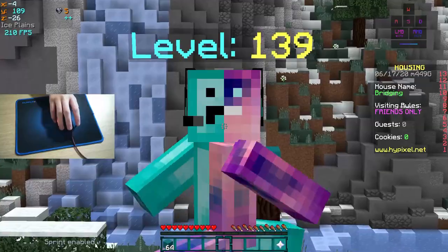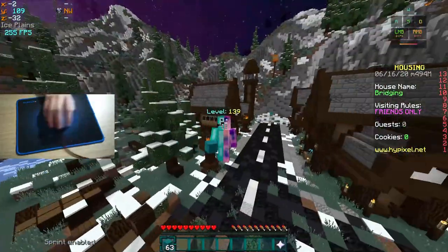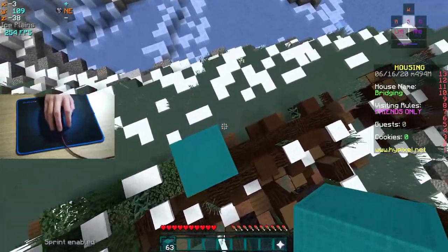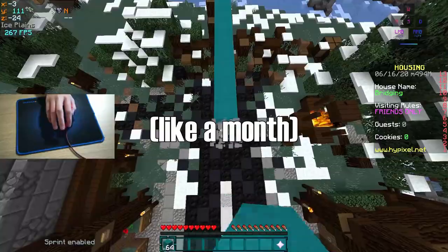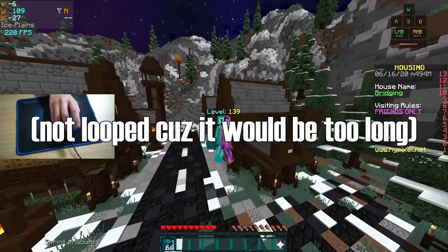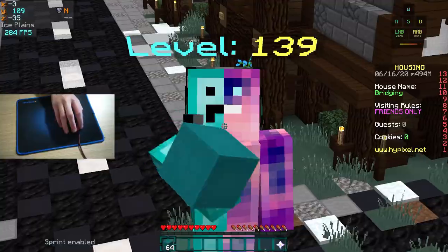So this is a lot to remember — how should you practice? Hypixel housing is a pretty good spot, but if it's glitchy or laggy, your own private world or private server will work as well. When you practice, just go for it. It took me a while to get the timing down for both the D-tapping and the clicking. Here are some looped clips of me moonwalking so you can synchronize with the sounds if it helps.